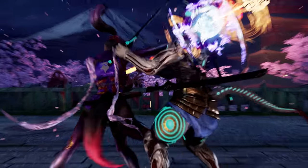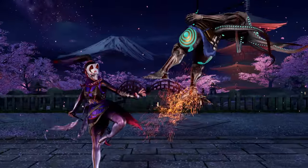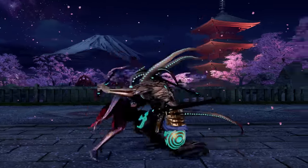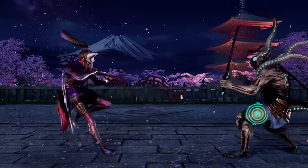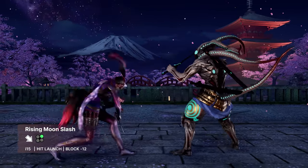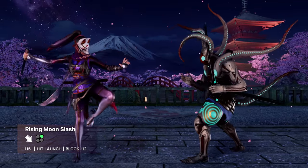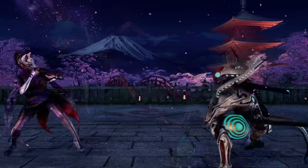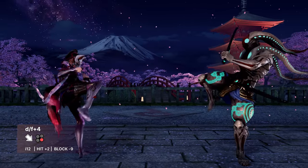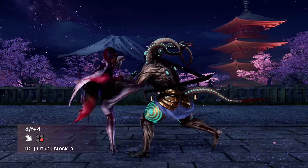Kunimitsu is designed to be an aggressive character, but she has all the tools needed to stall the opponent's approach, giving her more control over the tempo of the game and allowing her to pick her moments on when she wants to go in. Rising Moonslash doubles up as a somewhat effective keep-out tool — it boasts more range than most other uppercuts, but slower whiff recovery. A less risky option is her generic df4, a fast mid with long range that can be used to frustrate opponents trying to get in on Kunimitsu.